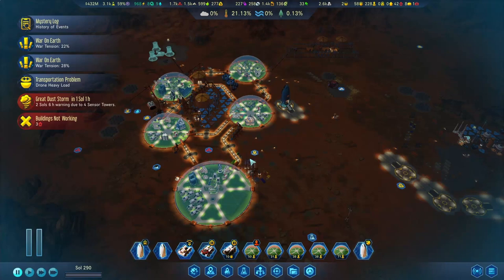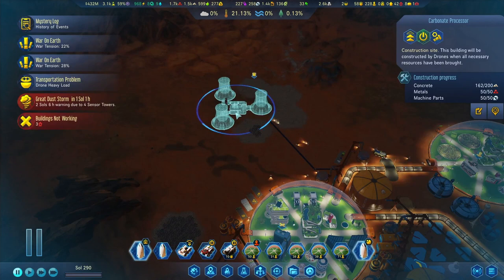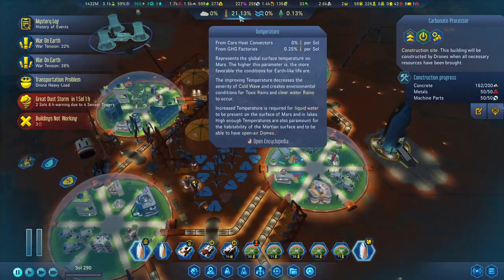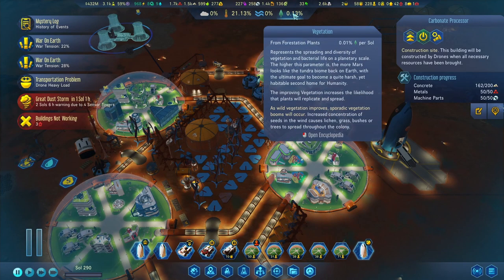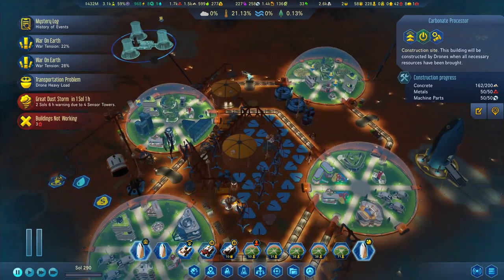Hello everybody and welcome back to another episode of Surviving Mars. In this episode, I'm going to skip the recap. The plan is to start building the carbonate processor and get started on the other terraforming categories as well. We've got the temperature up a little bit, but we've got no atmosphere, no water, and just a tiny bit of vegetation. The vegetation is the slowest to build up, so we'll build some atmosphere and then get into producing some seeds.